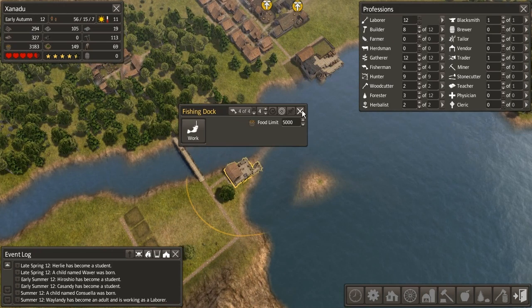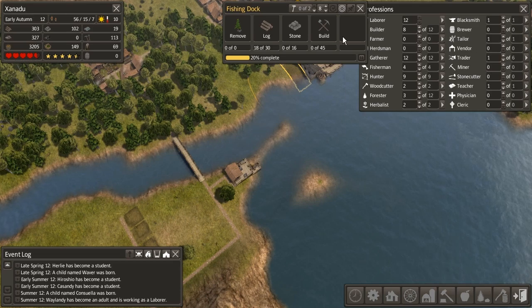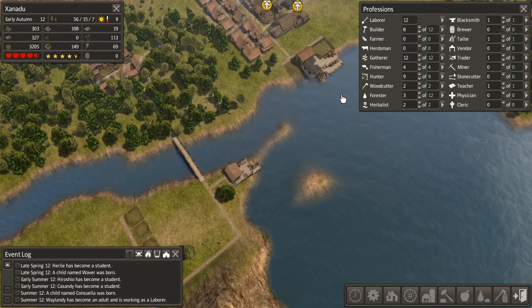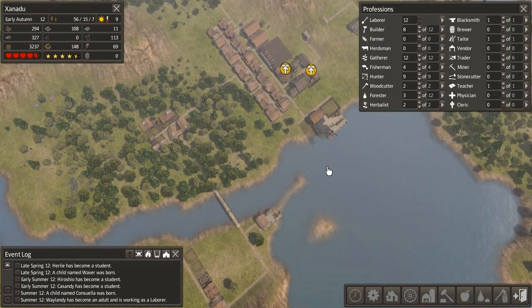One thing we want to watch out for when building fishing huts is that we don't build them too close together. That area of effect — if you're trying to overfish an area — can be a problem. As long as you give yourself some space around your fishing docks, you should be fine. And on a massive lake like this, we have plenty of space.